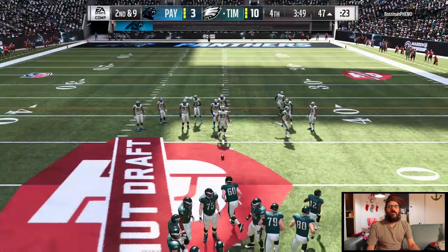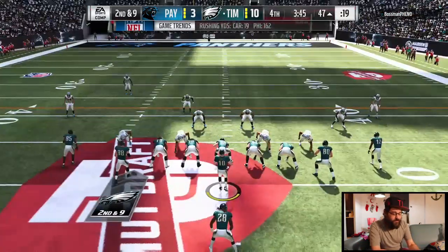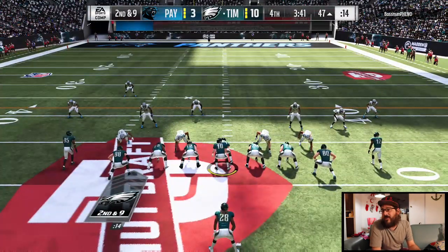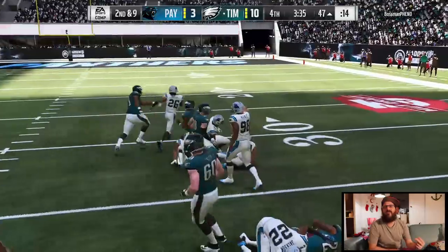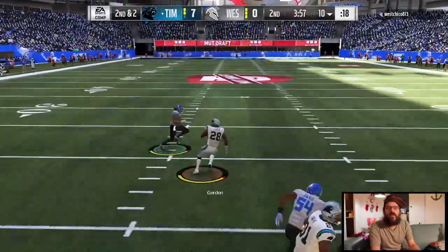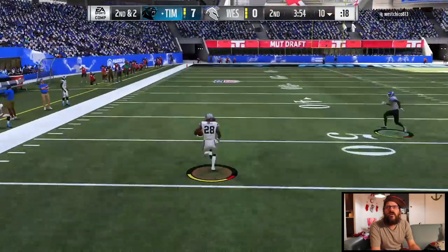Let's take a look at some of the gameplay footage I have for this. Here we are in Mutt Draft — you can see the Mutt Draft logo on the field. Here's a big hole up the middle. I'm going to draft two running backs just so I can switch them in and out, keep them fresh. Boom — spin move, it's going to get me way downfield. You see him click on, just trying to cut off my lane.